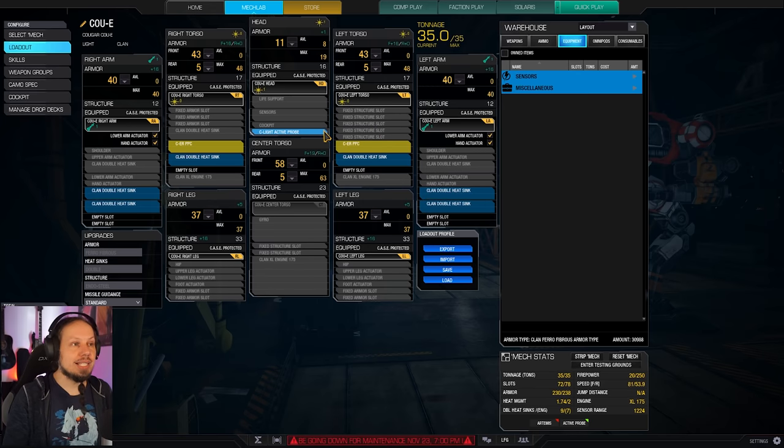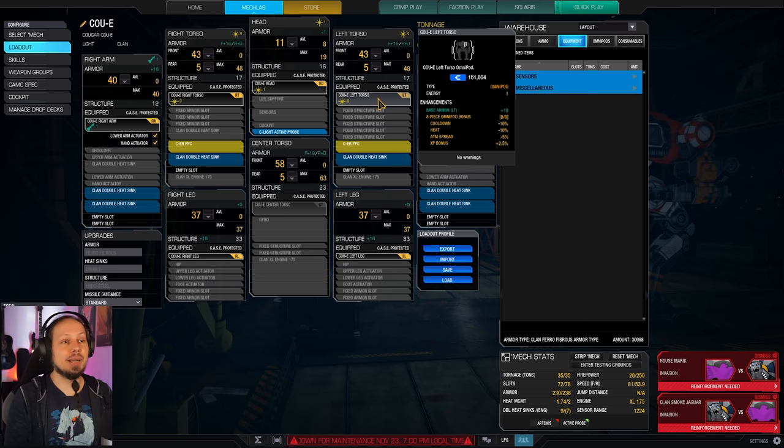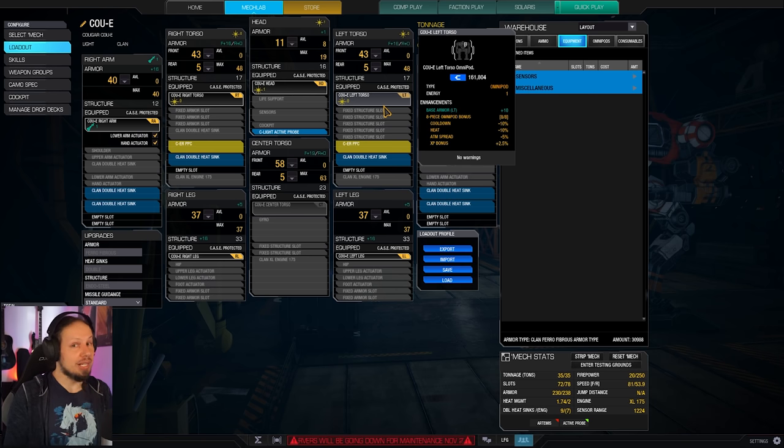Why are we taking the E left and right side torsos as well as every other Omni port on this mech? Because we get an eight-piece Omni set bonus that gives us 10% cooldown reduction and, more importantly, 10% heat reduction. This is really cool because we can shoot more often. The Cougar doesn't have that much cooling — we are running 16 double heat sinks, which is not a lot for a double PPC build — but with the 10% cooldown and 10% heat reduction we can sustain ourselves a little bit longer, and that's really nice.